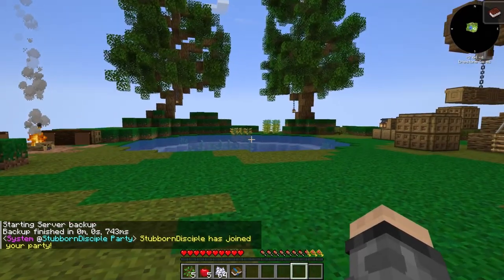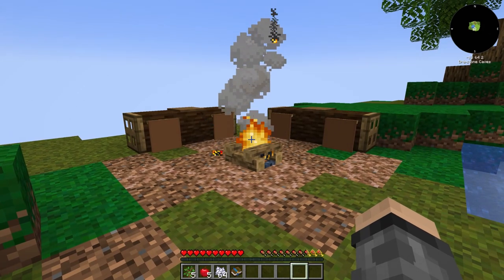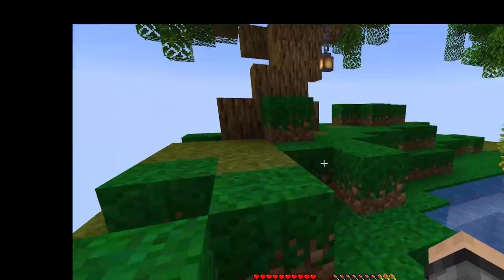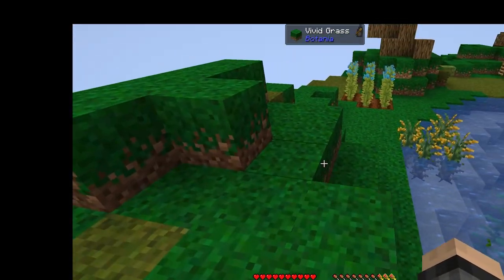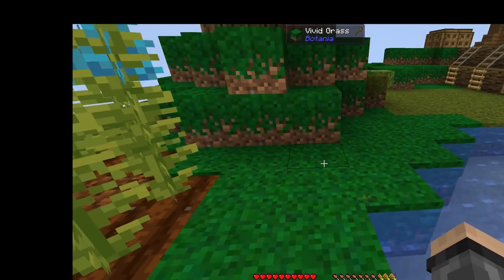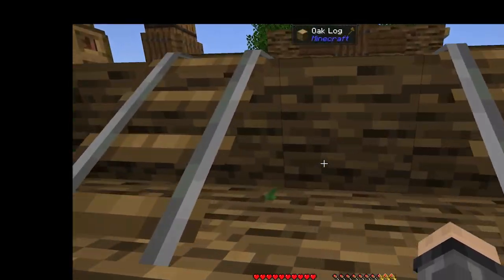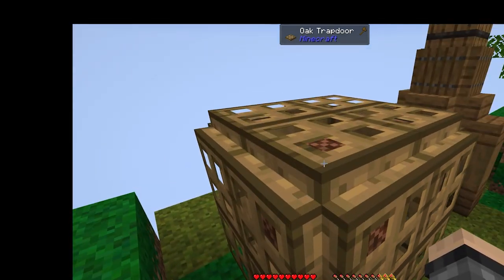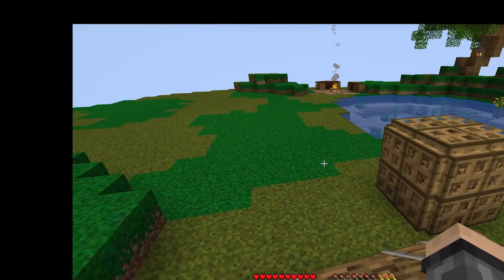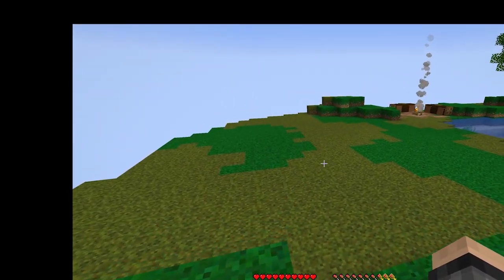We are in Dripstone Caves - interesting biome to start in. Let's see, looking around... banners, pressure plates. Got itself some beautiful vivid grass over here, some dry grass. Got ourselves some flax and some rice, some kelp down there - nice good little jump start. We got our trees everywhere, got some wood if we want to go and tear this stuff down. Not a bad little area to start in, really - we've got plenty of room.